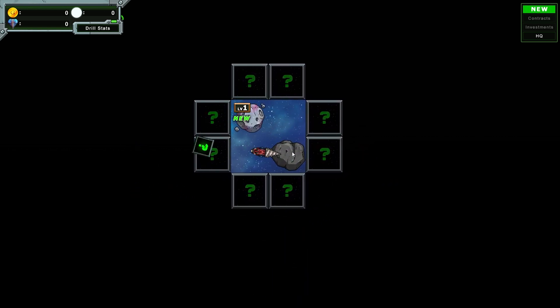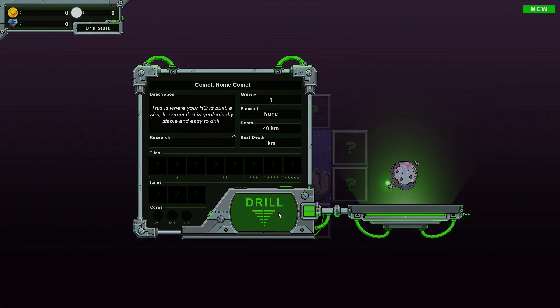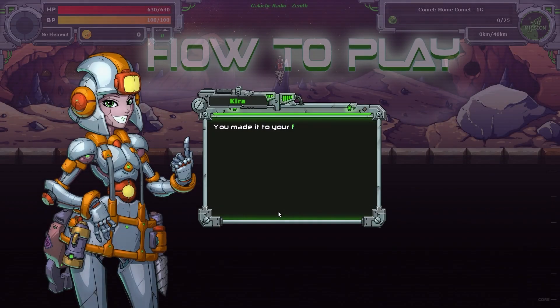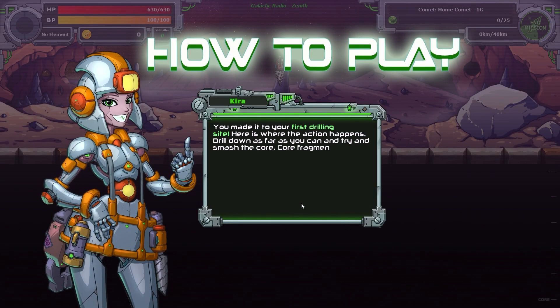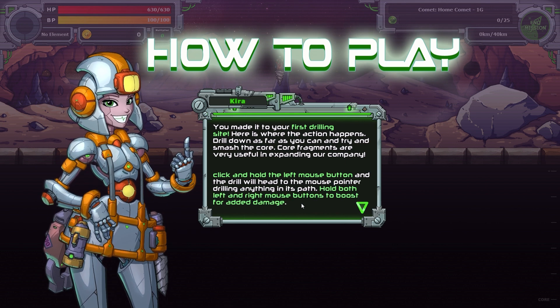Okay, we might as well reveal a couple of these things. Home Comet — this is where your HQ is built, a simple comet that's geologically stable and easy to drill. Drill! You made it to your first drilling site. Here's where the action happens. Drill down as far as you can and try to smash the core — core fragments are very useful in expanding our company. Click and hold the left mouse button and the drill will head to the mouse pointer, drilling anything in its path.